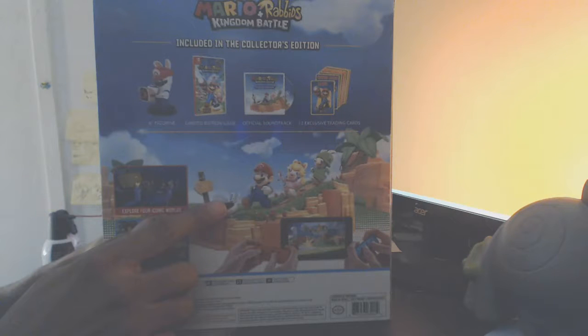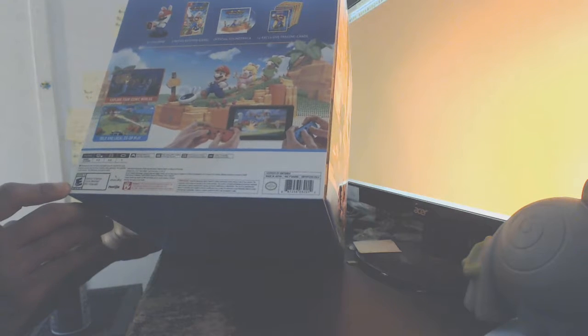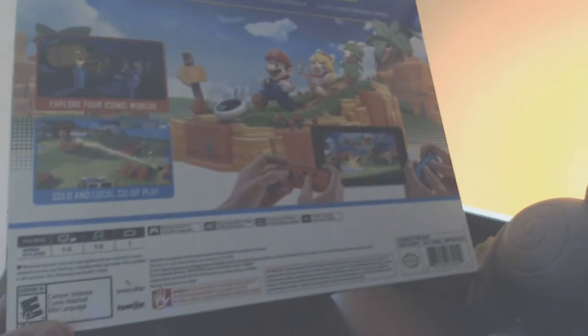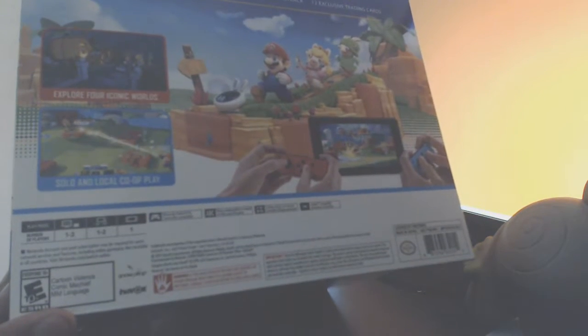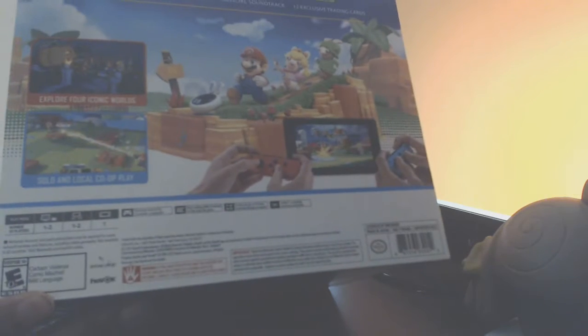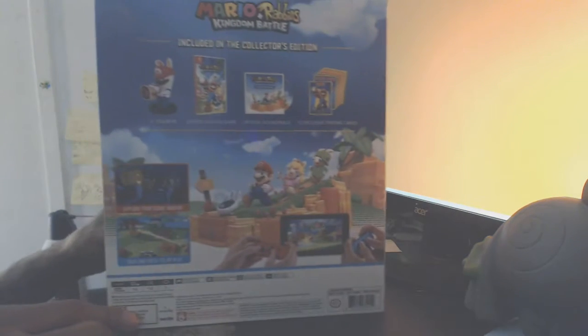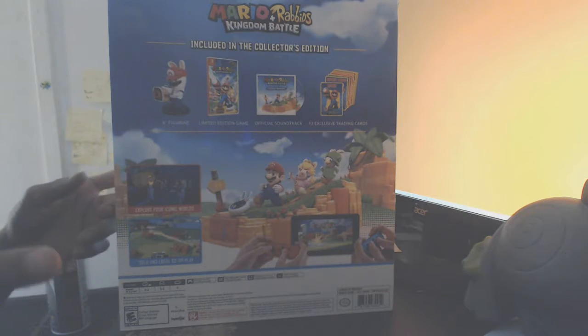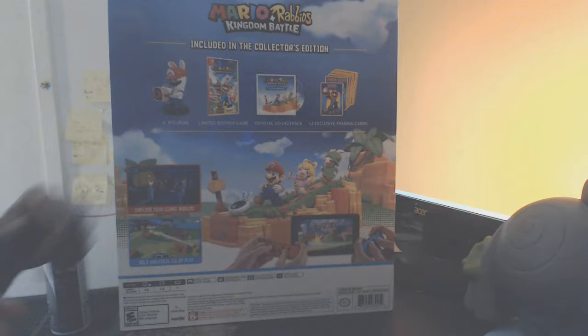There are pictures of gameplay, and this stuff down here. It says it's E10 for cartoon violence, comic mischief, and mild language. It's also made in Snowdrop and Havoc — Havoc is just a physics engine most games have used since the PS2. Snowdrop I think is Ubisoft's proprietary engine, used for Assassin's Creed and stuff. And it's two players — a two-player co-op RTS. I don't know if there's competitive, but maybe the game box will say.